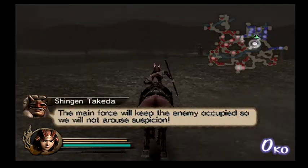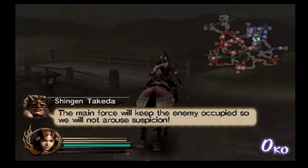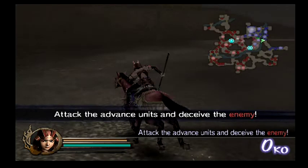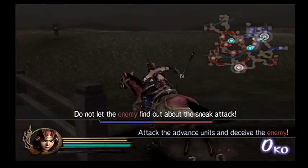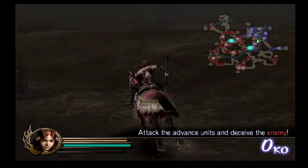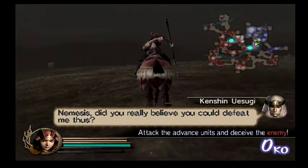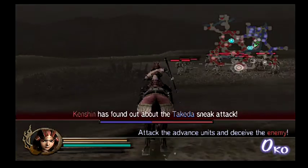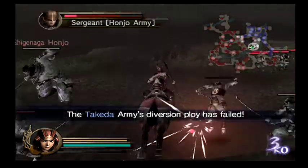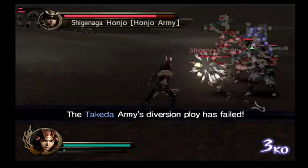It's hilarious and easy to fail — all you do is turn around and run the wrong way. You run over here, get back here, and they'll realize it's a sneak attack. Then you'll see Kenshin's dialogue where he says something in a serious context, which is hilarious.